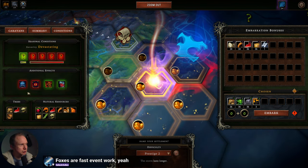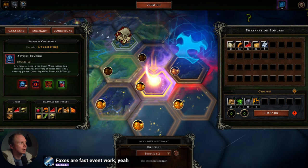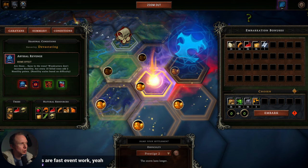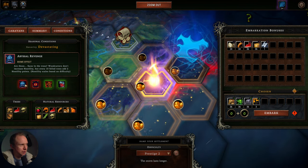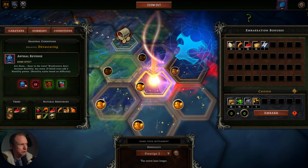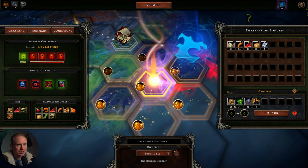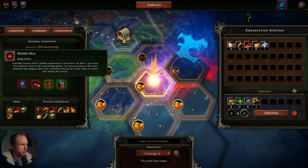Let's look at the conditions really quickly. We're going to have Abyssal Revenge — are those faces in the trees? Woodcutters don't increase hostility, but every ten felled trees adds two hostility points. Now I remember. So picking up the wood, I think, is going to be extra good.